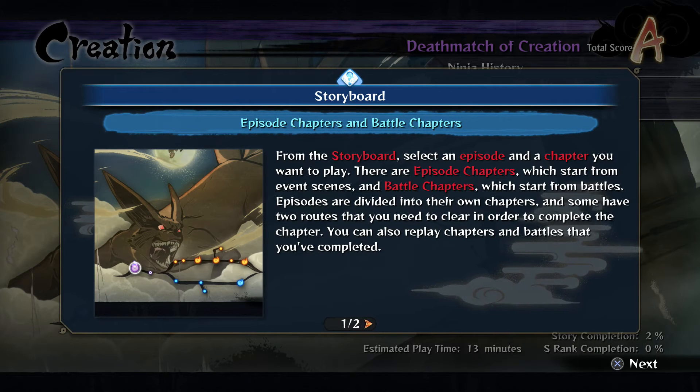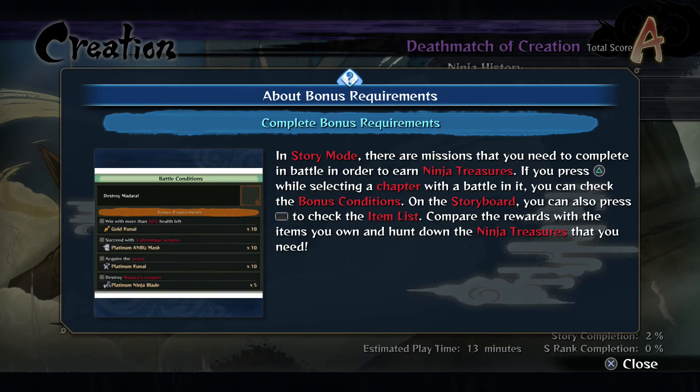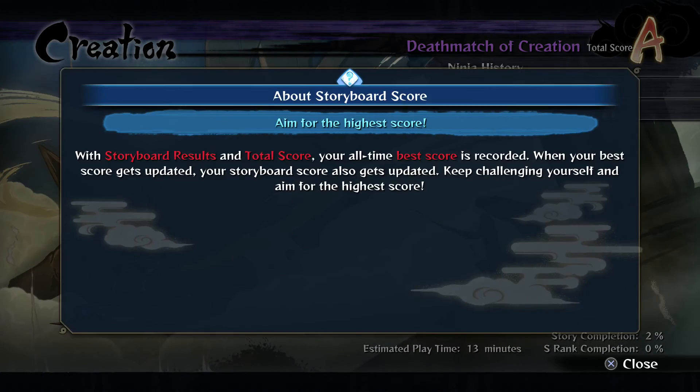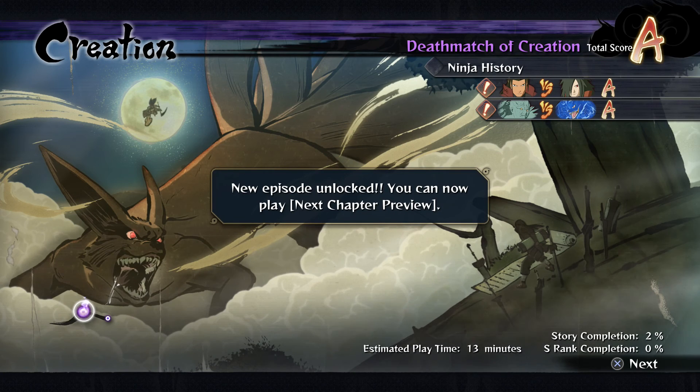We got the 50 health and everything, we got the platinum — we pretty much unlocked everything. The story mode is about choosing episodes and chapters you want to play, starting from event seasons. You can replay story boss battles, free battles, and more. Let's continue to the next episode. Thanks for watching guys, see you in the next episode!